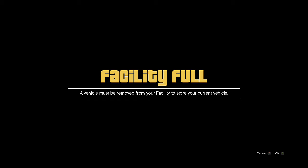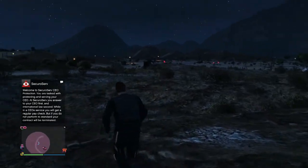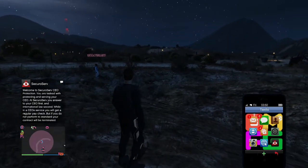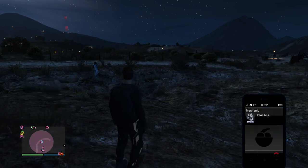You'll see the facility full alert come up. So you're just gonna accept it, get out of the car, and then call your mechanic and request the vehicle that is in the facility — the street car that's in the facility.